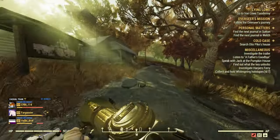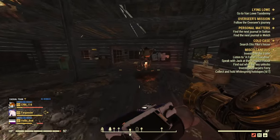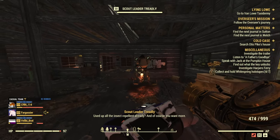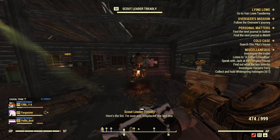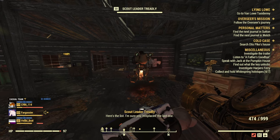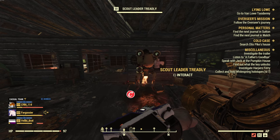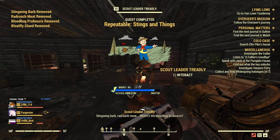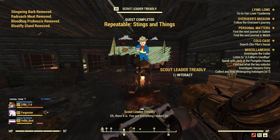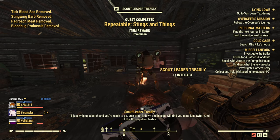The next daily quest that you're going to want to do is called Stings and Things. This involves you going to Dolly Sod's Wilderness and talking to Scout Leader Treadley, and they are going to send you on a mission to collect insect parts. These can be parts from all over the wasteland, and a great place to stock up on insect parts is while you're doing Campfire Tales or Tea Time. What I like to do to make this daily quest even faster is to keep five to ten of each of these insect parts ready to go, and then instantly take them over there to trigger the daily quest and then wait three to five seconds and turn it right back in. Again, this is about a 25% chance to get a possum badge from this daily quest.